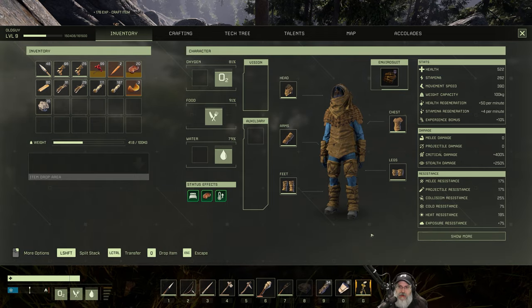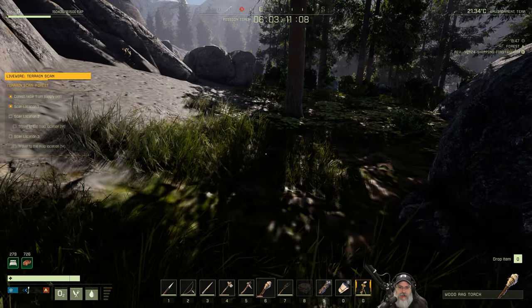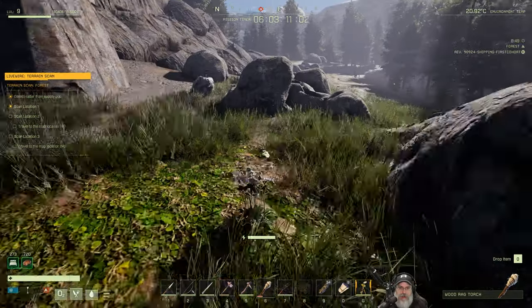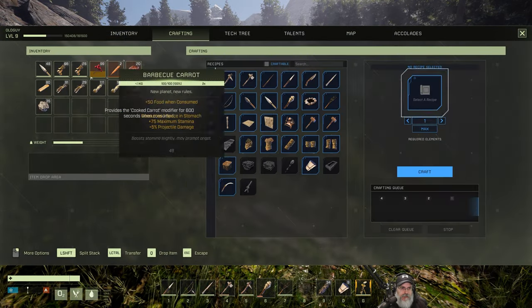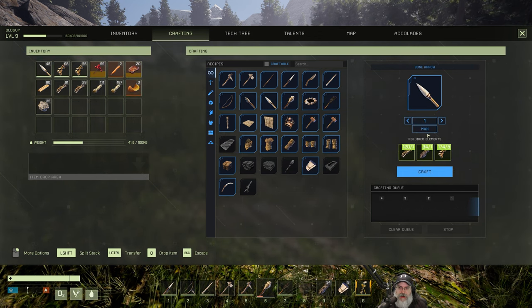There we go. I think we're ready to set out. We'll stop at this water up here and replenish, and we're going to need some more oxide too. So let's head on out and see if we can get this next one done. I have quite a few bones here too, so we could probably make some more bone arrows.